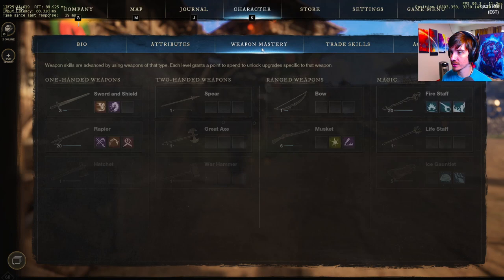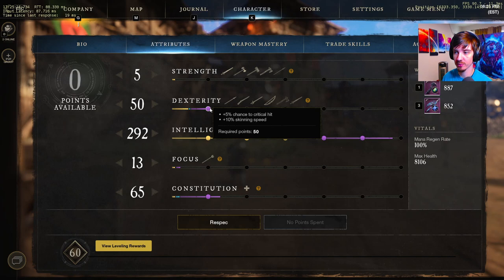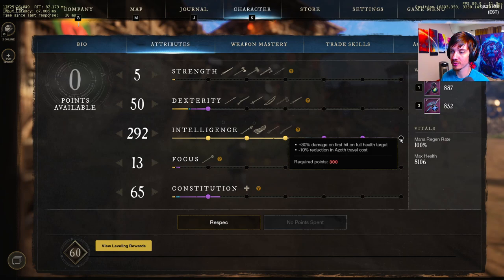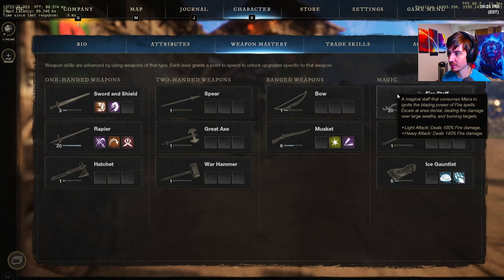Before jumping into fire staff, let's talk about the important attribute buffs. Dexterity gives plus 5% crit chance, which is huge. At 200 intelligence you get plus 10 mana after every dodge - that's vital for this build. The 300 intelligence buff gives plus 30 damage on first hit to full health targets, which synergizes amazingly well.